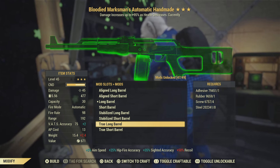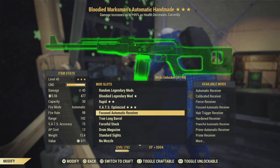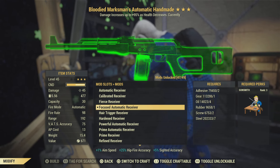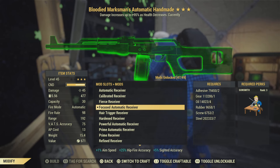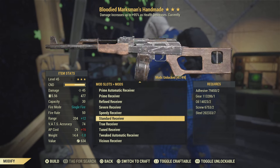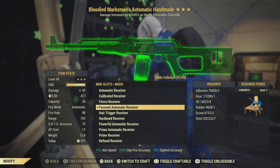I've got a 25% hip-fire accuracy mod here. If you want an automatic weapon, you want to find the automatic receiver that increases your hip-fire accuracy, because the true receiver is single-fire and not automatic. So here I've got the focus receiver selected.